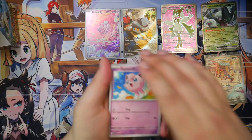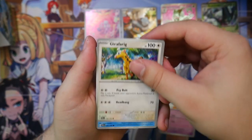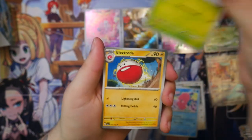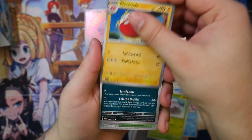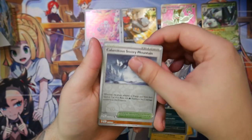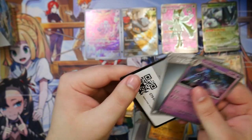But then the heavy hitters — you're gonna know they're in the set because they'll be all over Twitter and Reddit. Like the Iono, for example. Maybe we can still get the normal Iono. That would make my day. But you know me — any full art trainer would make my day. 18 booster packs left.